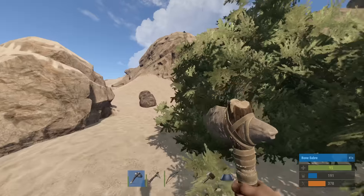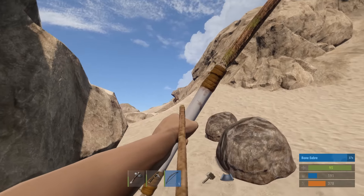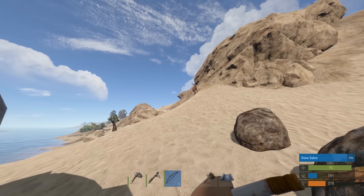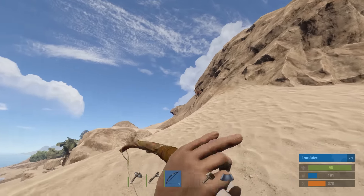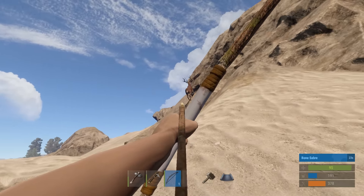I don't know what's going on in that base — doesn't look like much. Something's moving up there, hopefully it's not a player or I'm gonna get owned. Way too slow, these arrows. I fucking hate how quick they run up these mountains. It's hard to gauge.